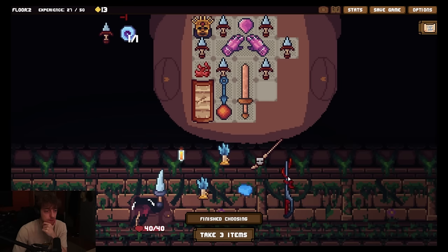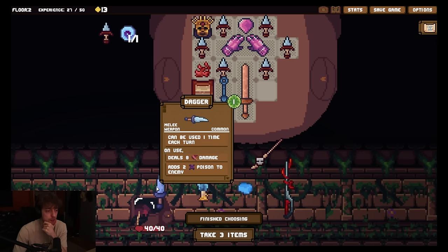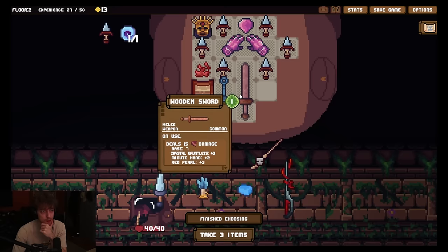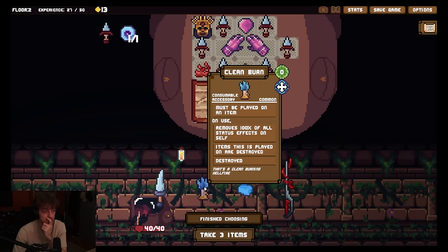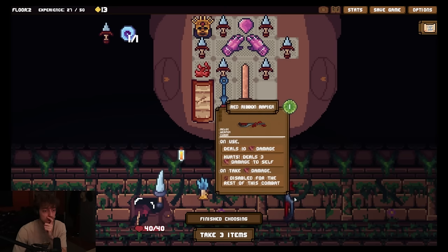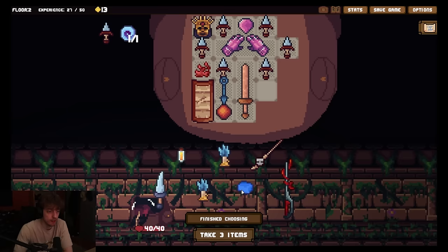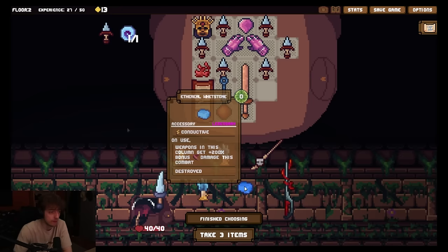So yeah, one of them is the curse blade. Wait, that's actually fine - it's only one item, right? A dagger - can be used one time each turn. Unused deals 8, adds two poison. Wait, that's actually pretty strong - 8 damage and poison? That's almost better than this, right? This deals seven, that's it. But this can be used multiple times - it's only once, that's the difference. A clean burn - must be played on an item. Unused removes 100% of all status effects on self. This is played - oh! This way I can destroy... Skull wand - so another magic item. Conductive projectile unused, deals five damage to all enemies. Oh that seems pretty strong. And eternal whetstone - unused weapons in this column get 200% bonus damage this combat. Holy fuck.